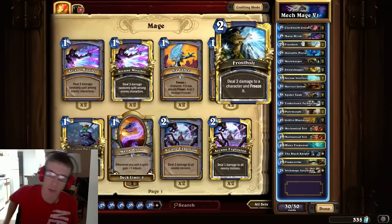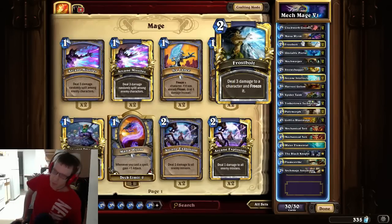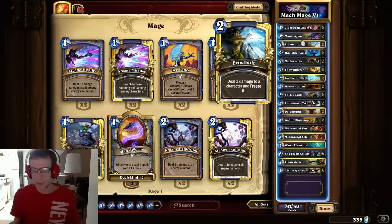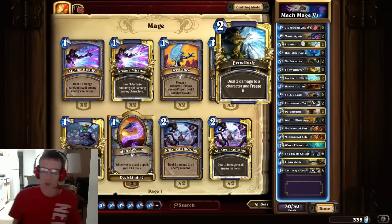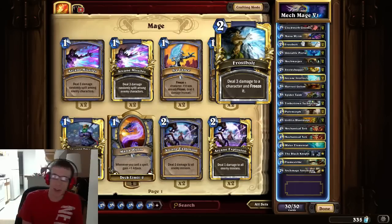Frostbolt is a simple, obviously Mage spell — deal 3 damage for 2 mana. You want to keep this because it's a nice low-cost option if you're behind on board and have a bunch of high-cost cards and can't play anything on turn 2 or 3. It works for lethal, deals 3 damage, and if you need to freeze something, it freezes something.